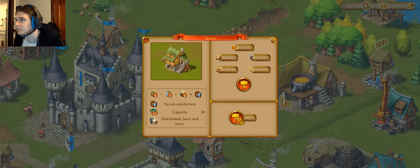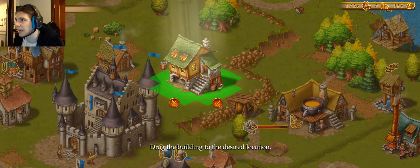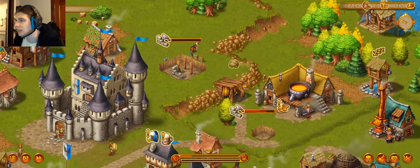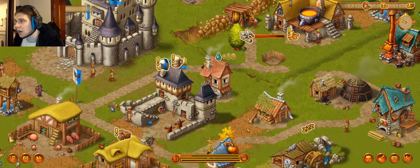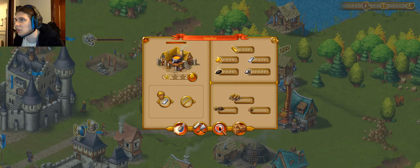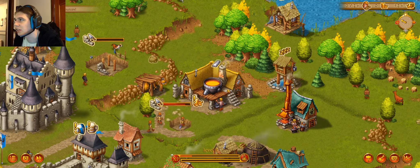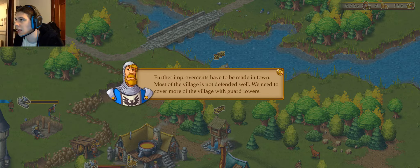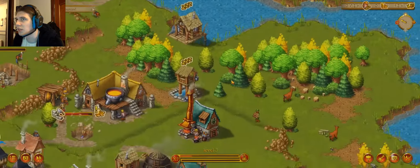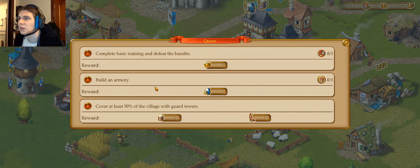It's a monastery. Okay fair enough. Tavern — large townhouse requires a tavern. I don't know. Build it somewhere. We need to cover more of the village with guard towers. Task failed — build an armory.